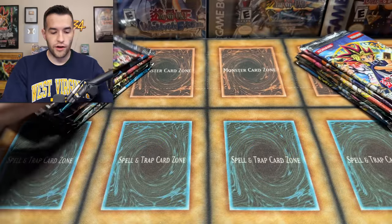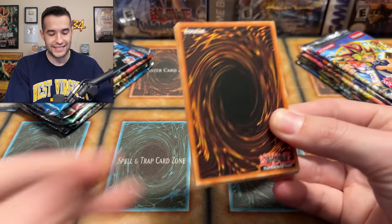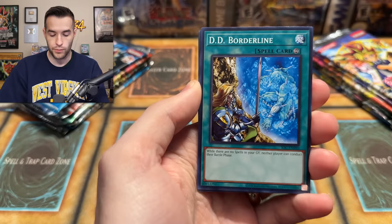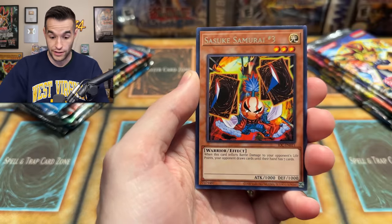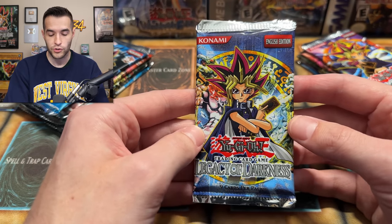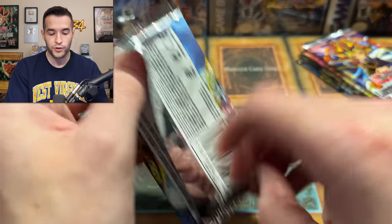We are going to lead off with Invasion of Chaos, the newest of all the sets. This is actually the 10th set in Yu-Gi-Oh, not the sixth or fifth set like people think when they open Legendary Collection. We pulled: Begone Nave, Skullmark Ladybug, Chaos Greed, and Sasuke Samurai. Now let's do Legacy of Darkness — this is the newest set for the Master Collection 1, which came out in 2004. So we're talking almost 20-year anniversary of Master Collection.